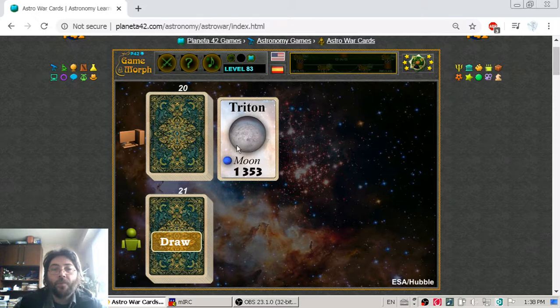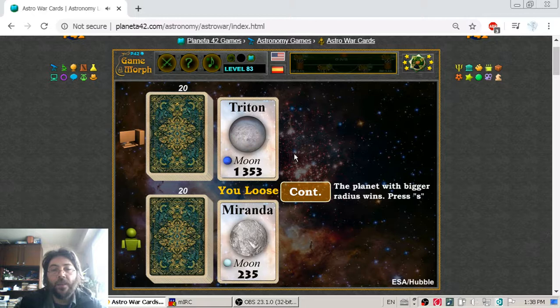Triton is the biggest moon of Neptune. I play Miranda — my hand is weak. Miranda has a radius of 235 kilometers and is a natural satellite of Uranus.